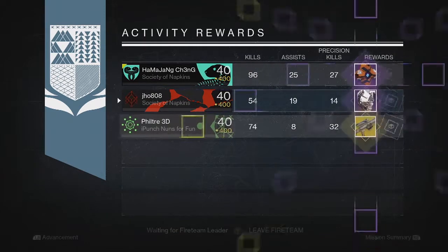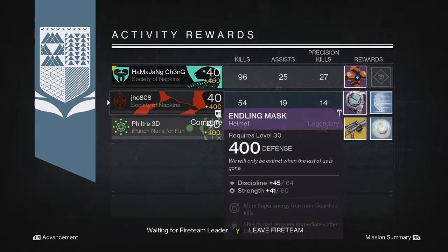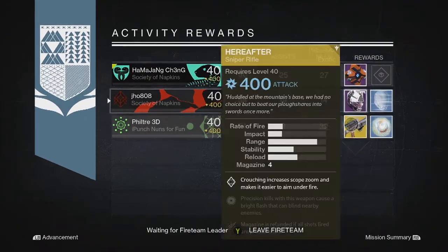For the first Nightfall drop we got a legendary armor piece — it was a helmet, came in at 400 defense. Pretty good, so definitely good infusion fuel on that first one.